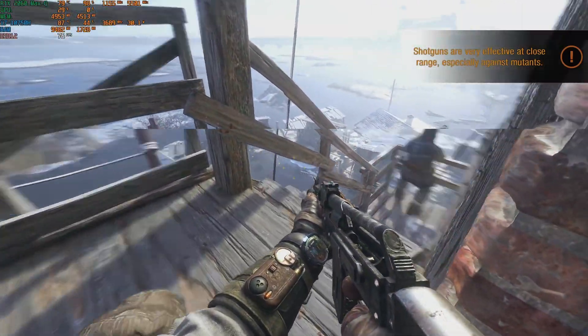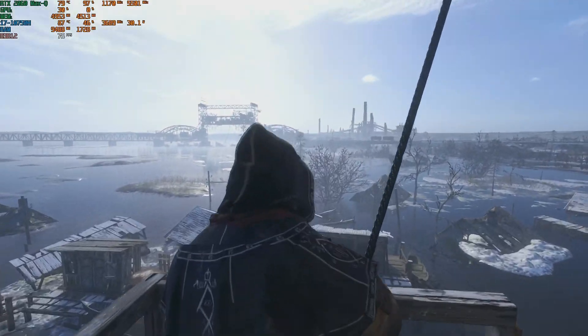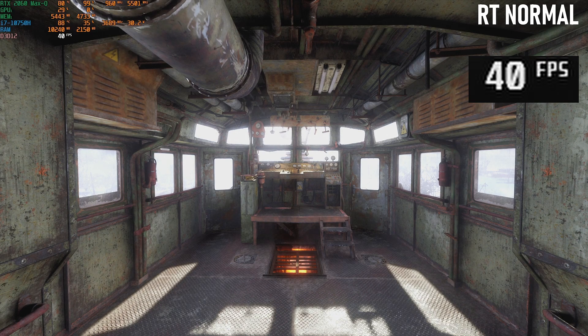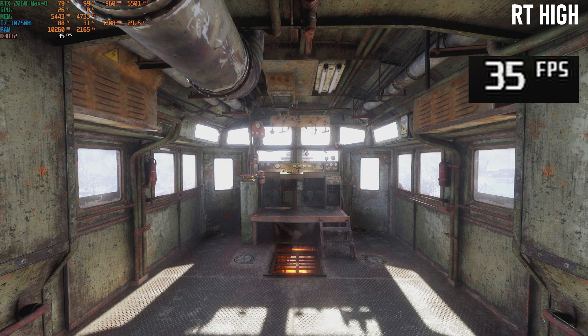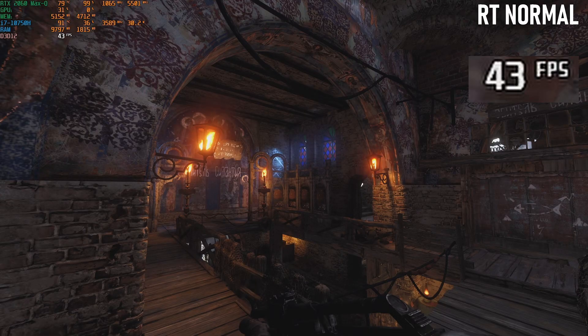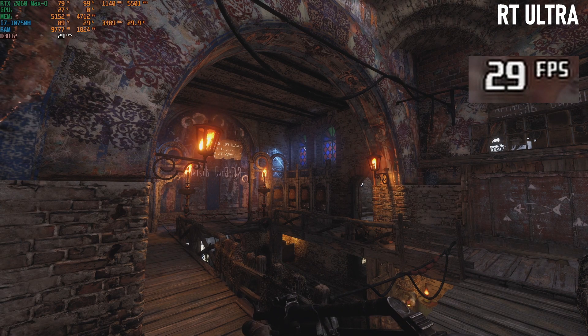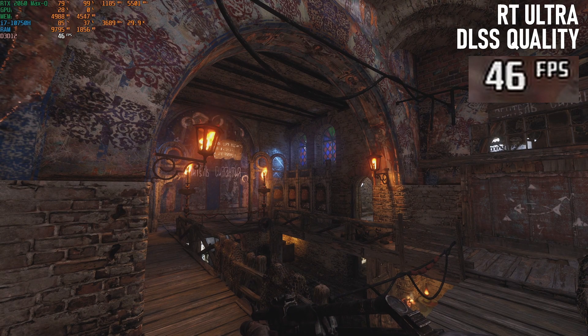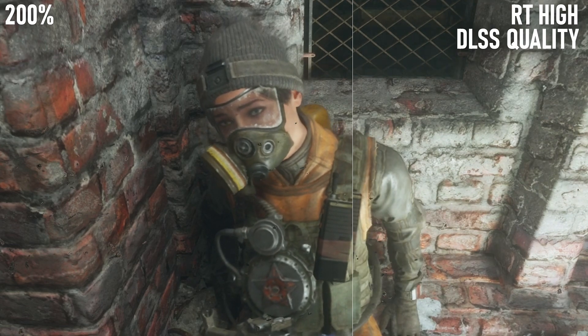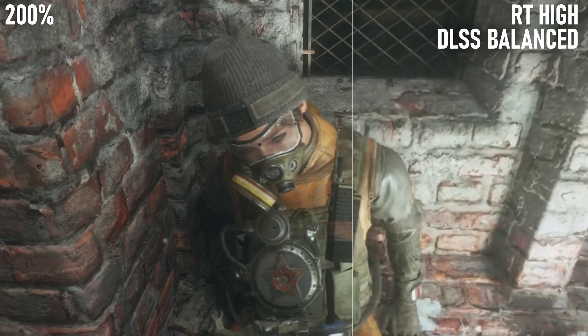I decided instead to stick with the enhanced edition and see how the GPU handles it. At 1080 Ultra with RT at its lowest setting, the game varies between the mid 30s and high 50s depending on the complexity of the scene. Turning up the RT quality sees frames drop incrementally into the 30s and finally high 20s. Bringing in DLSS greatly helps to restore these lost frames — DLSS quality was all that was required to make Ultra RT perform like normal RT, and DLSS balanced almost brings the frame rate up to 60. I'd probably be inclined to drop RT quality before going below balanced.